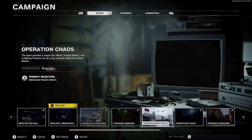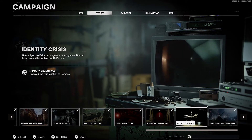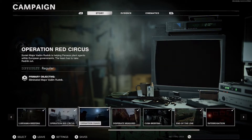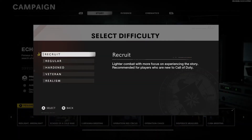What's up YouTube. First things first, we need to go to the mission called Echoes of a Cold War. A little advice: make sure you go on Recruit. There's no specific difficulty you have to do this on, but the easier the better.